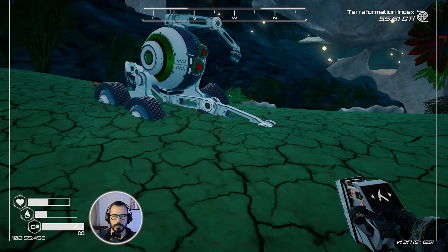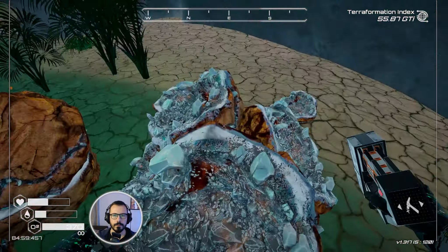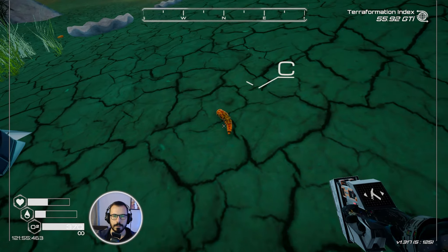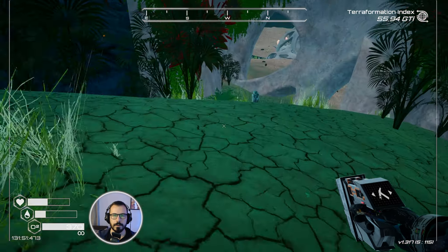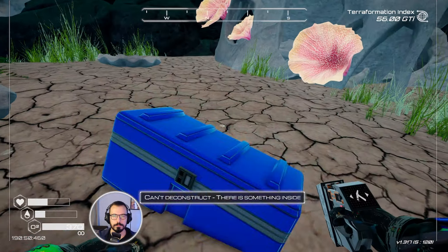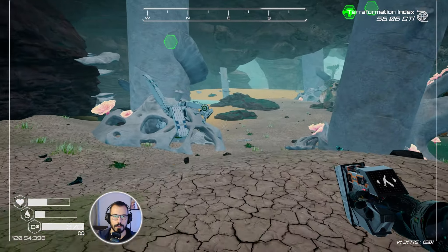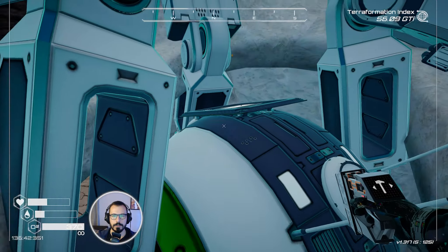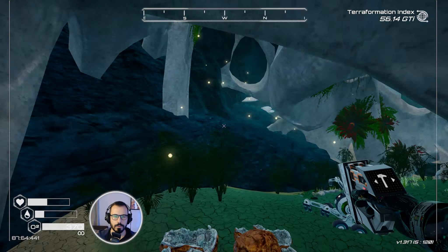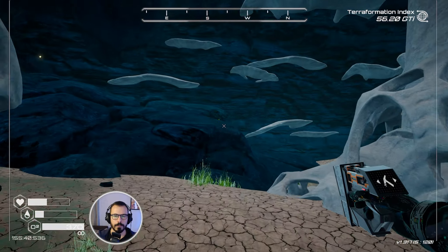There is an uncommon larva and some common larva. At some point there will be a machine which creates larvae for us — it's called an ecosystem, I think. And there is one more crate. Let's go in this direction.